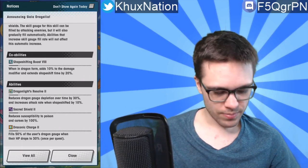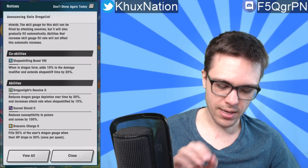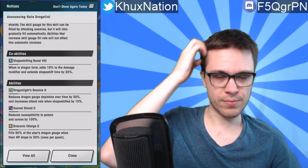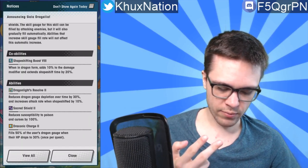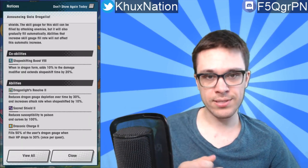In terms of passive abilities, he has Dragon Light's Resolve 2, which reduces dragon gauge depletion over time by 30 percent and increases attack rate when shape shifted by 10 percent. That's actually pretty good — especially if you have a really strong dragon equipped, since it means you get to stay in dragon form for a much longer period of time. He also has Sacred Shield 2, which gives 100 percent resistance to curses and poison — a common feature among Gala units, who tend to resist two ailments instead of just one. He also has Draconic Charge 2, which fills 50 percent of the dragon gauge when HP drops to 30 percent, once per quest.